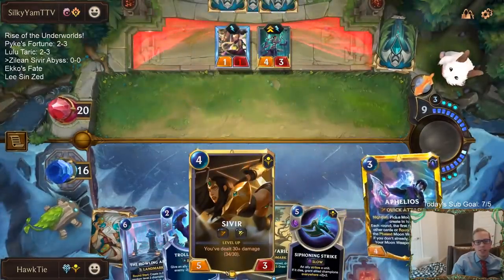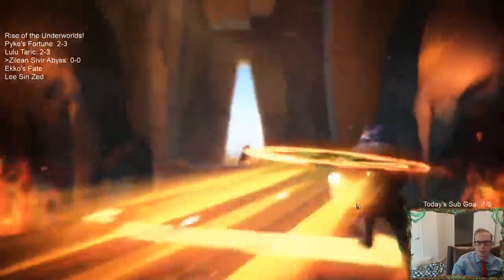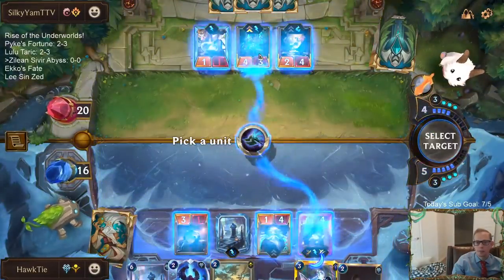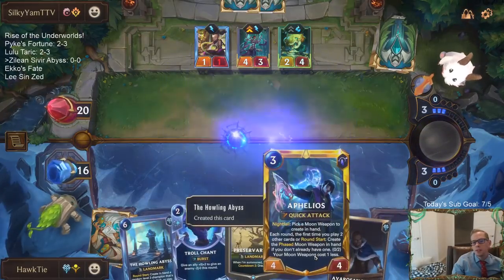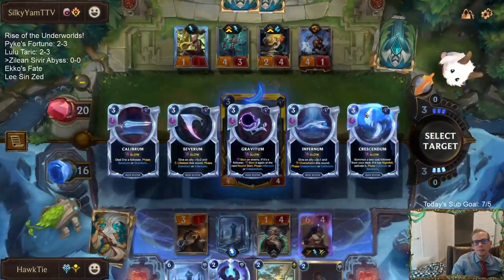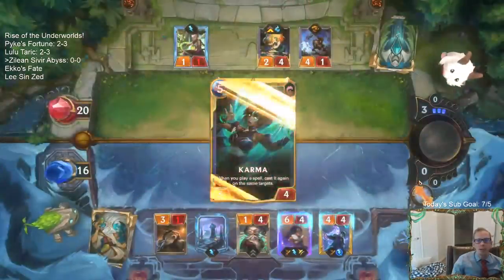Avalanche with Sivir is pretty nice - we did 17 damage with that Avalanche. I just want the plus two plus two. Can we outgrind Karma Heimer with a bunch of random champions we don't know yet? My reputation's only at one out of four.